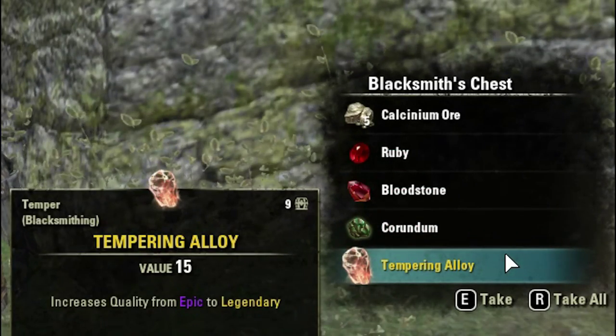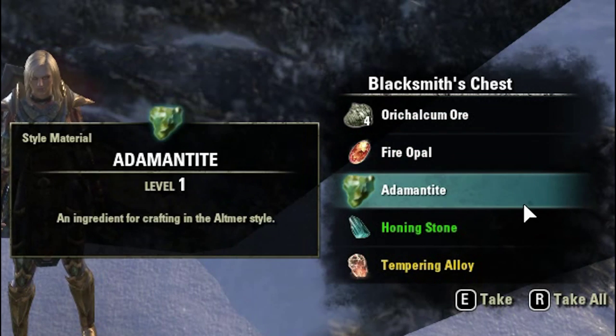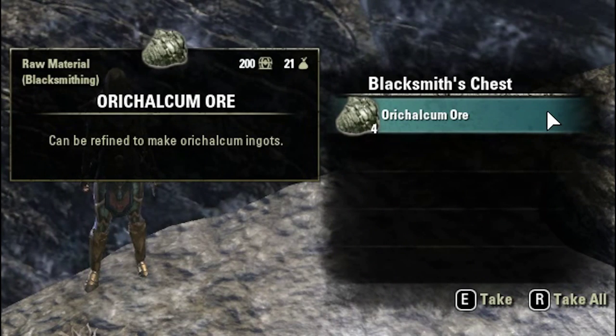So a pretty good pull there from the week. I'll just do an inventory recap of what we actually got from that. For the raw materials, we ended up with 36 Orcalcum Ore and 30 Calcinium Ore.